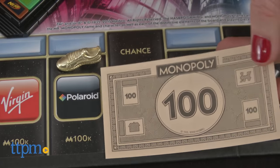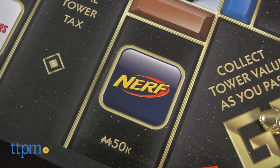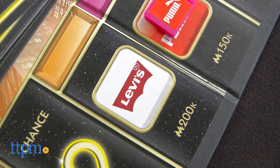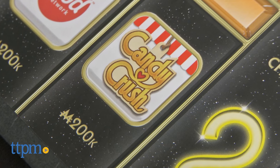Overall, this is a fun, fast-moving Monopoly game that would be great for those who enjoy pop culture, as there are 22 current, relevant brands and logos included — like Nerf, eBay, Levi's, Nickelodeon, Beats by Dr. Dre, Heinz, Candy Crush, and more.